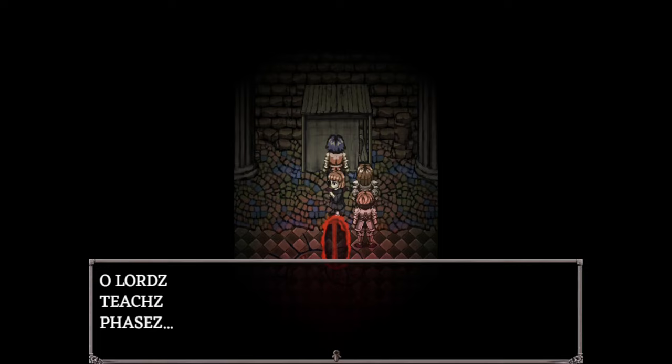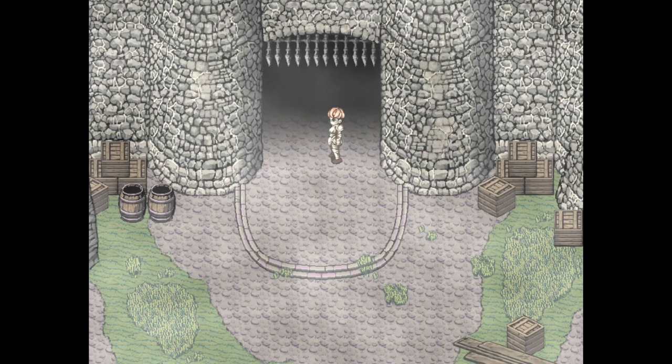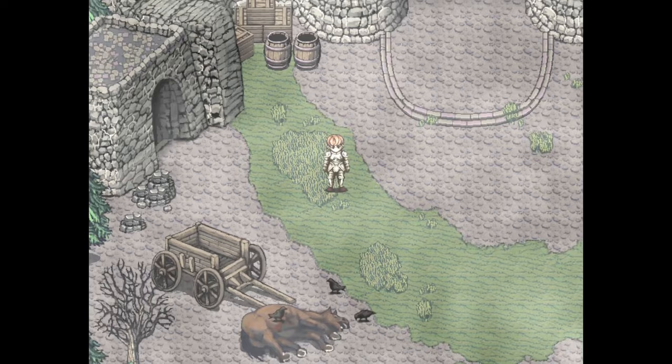Now that you've gotten everything you need from the dungeon, return to the starting area. Stand on exactly this tile while facing left, and press C to activate phase step. Press Z to interact with this specific part of the wall you're stuck in. Then face downwards and press C again to teleport out.